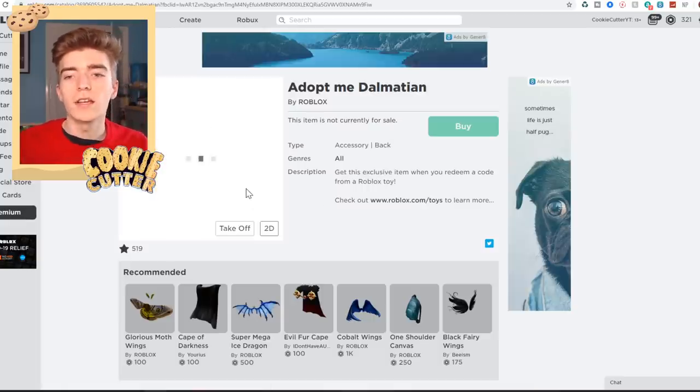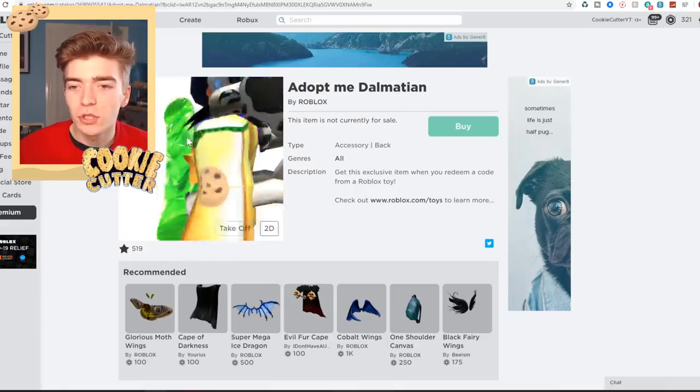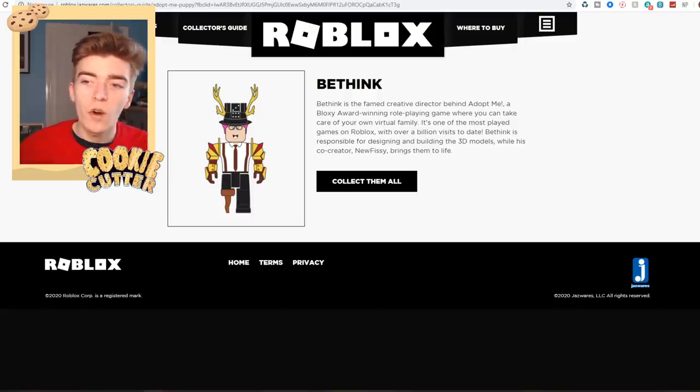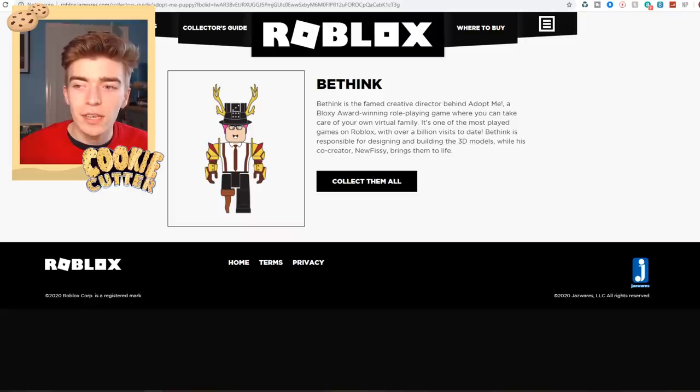This is what this Adopt Me Dalmatian looks like — it's so difficult to get, but maybe I'll do a series where I try and get this thing. It just sits on your shoulder and hovers over. It is actually made by the Adopt Me team — made by someone called bthink. bthink is the famed creative director behind Adopt Me, a Bloxy Award-winning role-playing game where you can take care of your own virtual family. It's one of the most popular games on Roblox with over 1 billion visits. bthink is responsible for designing and building these 3D models, and his co-founder NewFissy brings them to life.